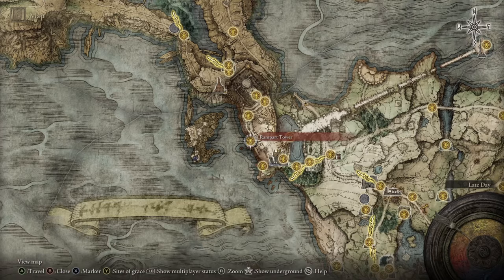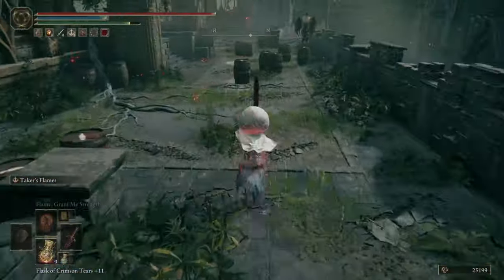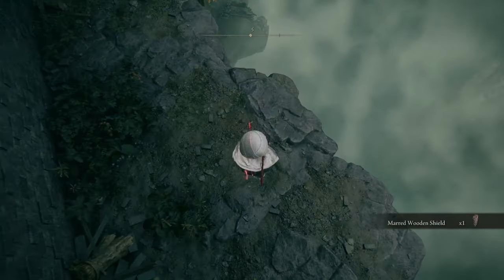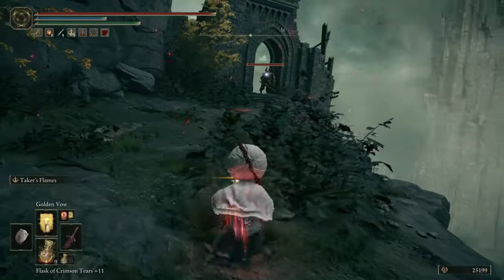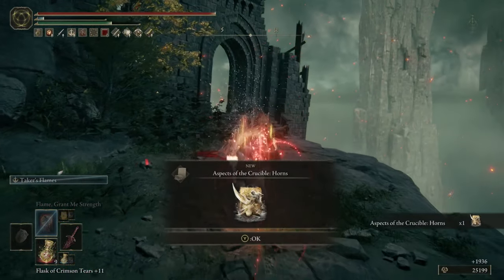To acquire Horns for yourself, head to the Rampart Tower Site of Grace in Stormveil Castle, head out towards the birds, and then jump off the upper area on the left. Slowly work your way down the side of the castle through this relatively safe route until the ground drops out from under you. From here, walk forwards and find another Crucible Knight to befriend — and by befriend, I mean murder them — and you'll get for yourself this lovely incantation.